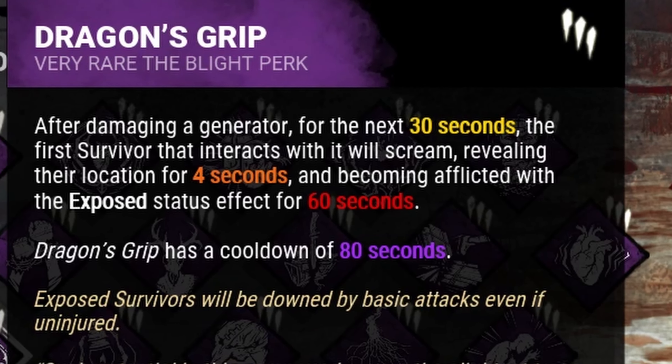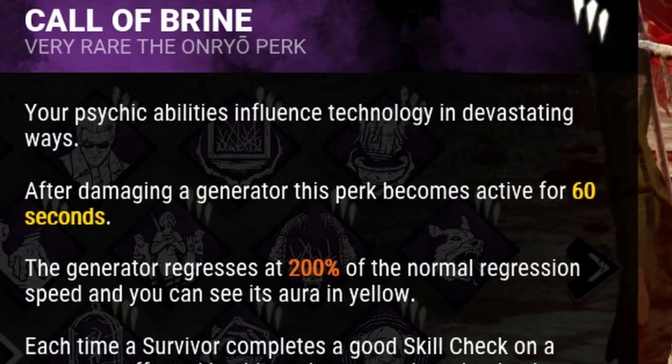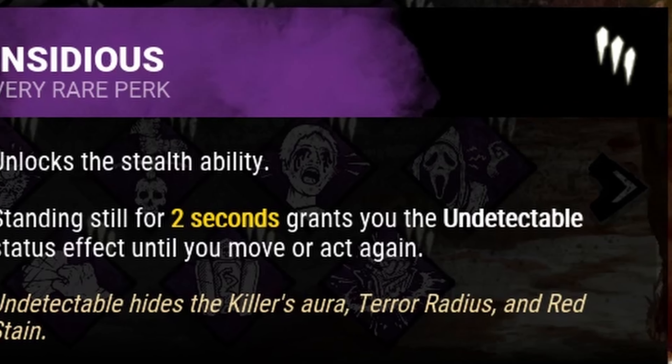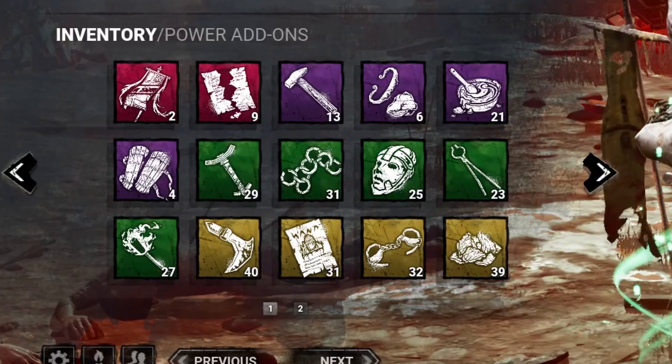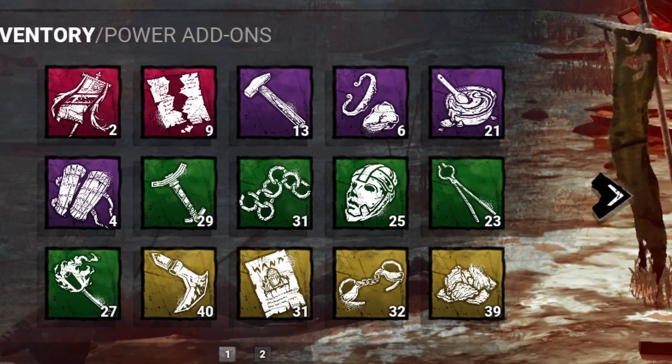My first perk of choice is Dragon's Grip. My second perk is Nowhere to Hide. My third perk is Call of Brine. My fourth perk is Insidious. I don't really have a specific add-on combination for this build, so if you want to try it out, feel free to run whatever add-on floats your boat.